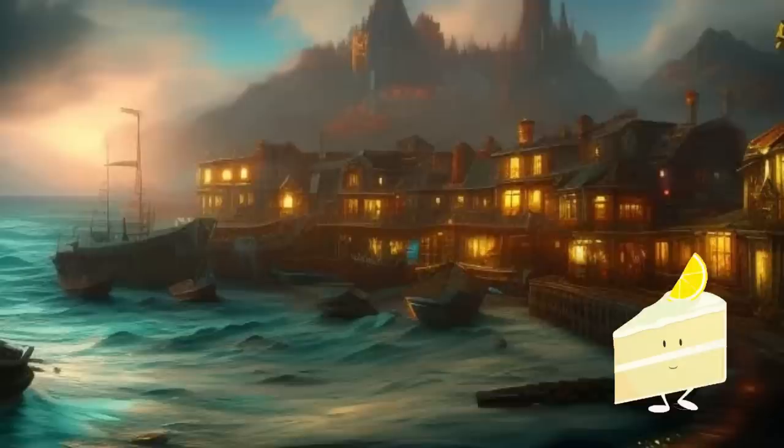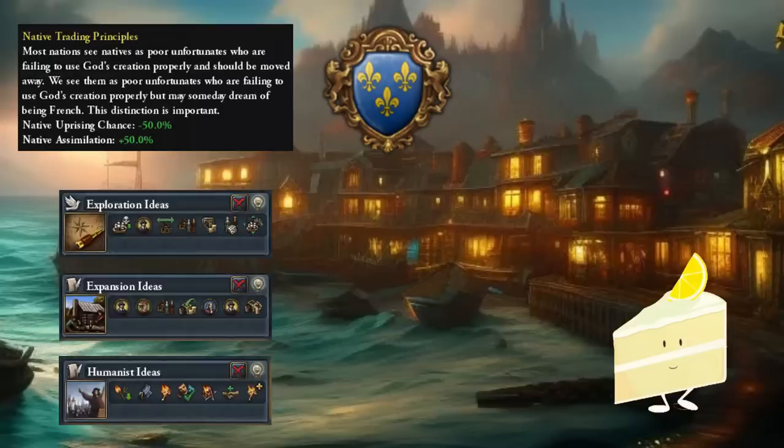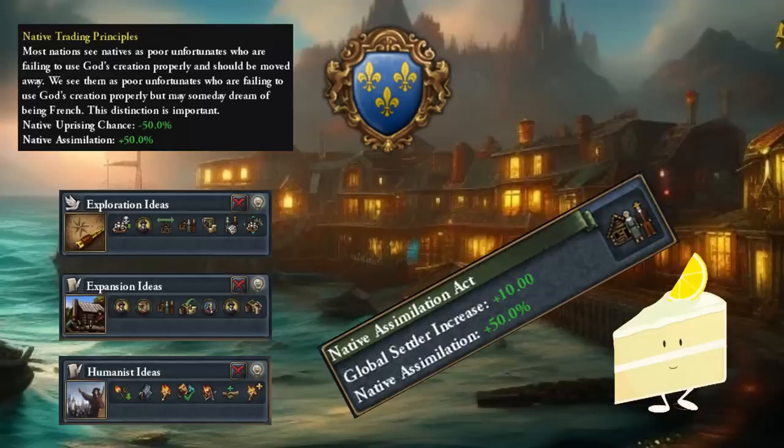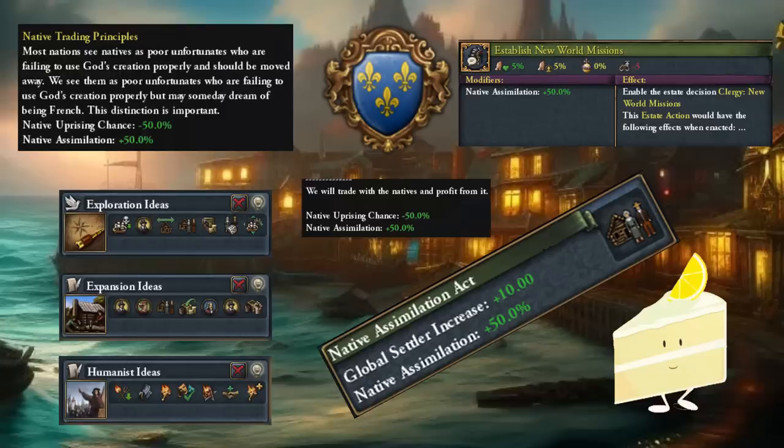So what if you do go all in? Let's set up a campaign you can do at home — it comes with built-in scaling difficulty. Select France for the 50% native assimilation in the default French ideas. Then go and grab Exploration, Expansion, and Humanist. Humanist works nicely with French ideas, allowing you to stack heretic and heathen tolerance and avoid things like the French Wars of Religion, and also gives a policy for 50% native assimilation. You'll already be sitting at 100% native assimilation with just that and the French ideas. Give the clergy the native trading policy for an extra 50% native assimilation, then take the native colonization trading policy — yes, they have the same name — which will slow down your colonization but give an extra 50% native assimilation and a minus 50% uprising chance, resulting in 0% native uprising chance overall. You also gain access to a decision with Exploration if you have the clergy, granting another 50% native assimilation. So without any excessive modifier stacking, no tag flips, nothing too special, we end up with 250% native assimilation.